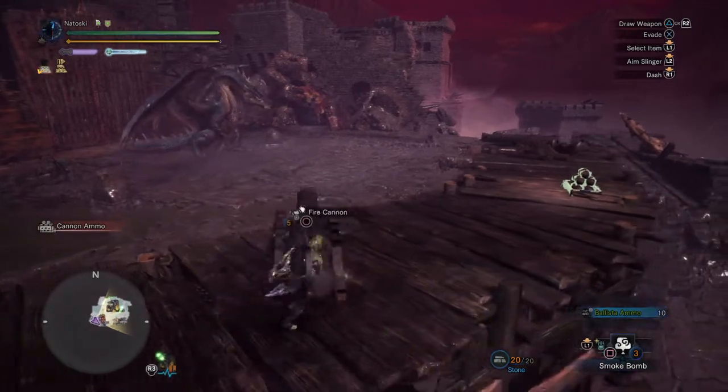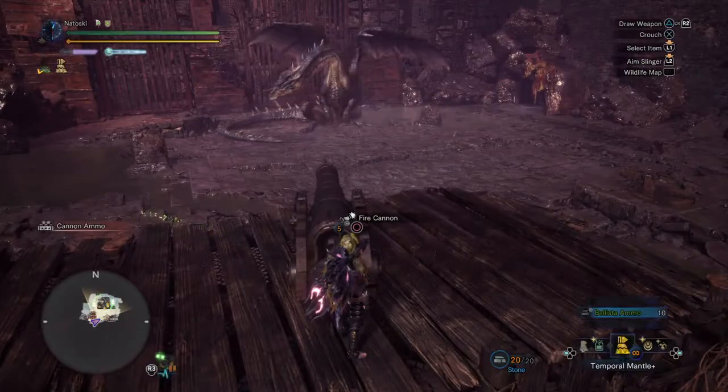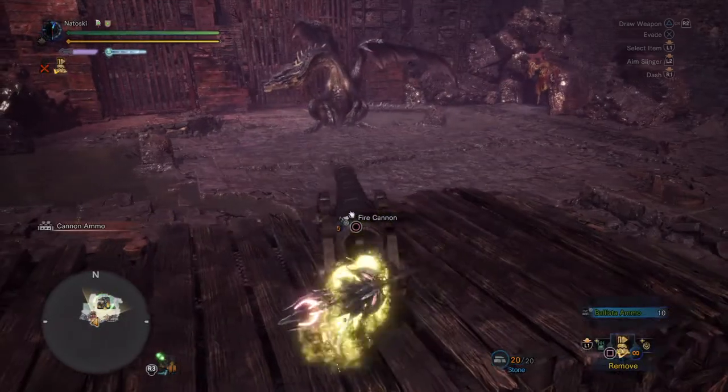Now typically I would throw a smoke bomb down right here and switch mantles, but for the helmet I'm going to skip the smoke bomb and just fly it away.